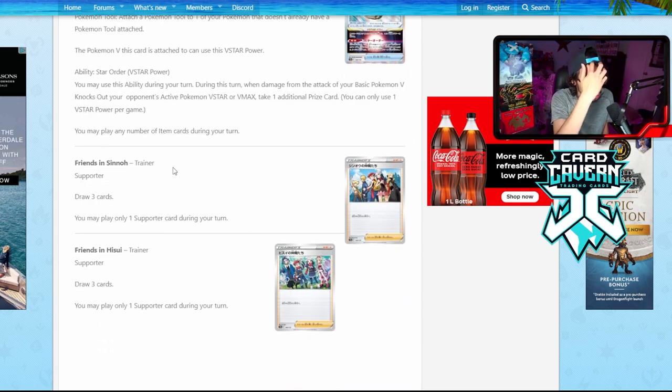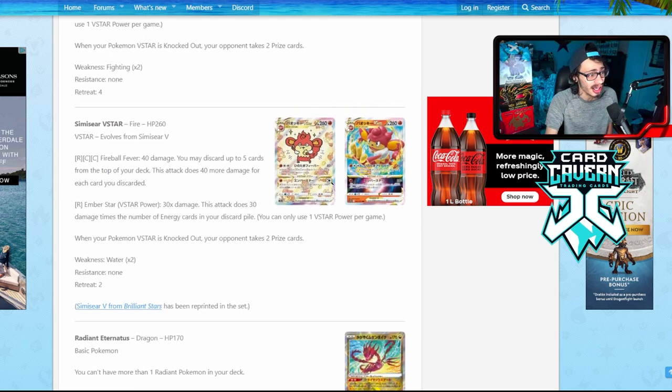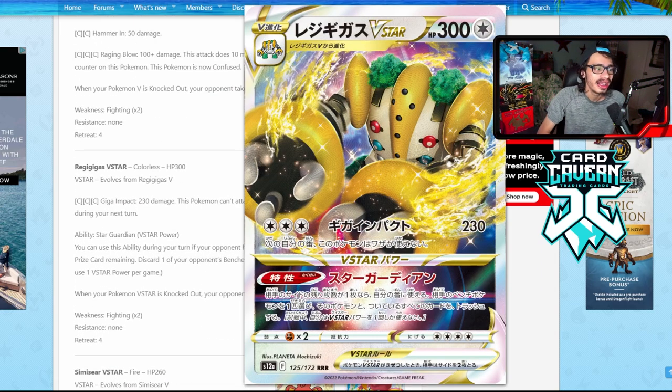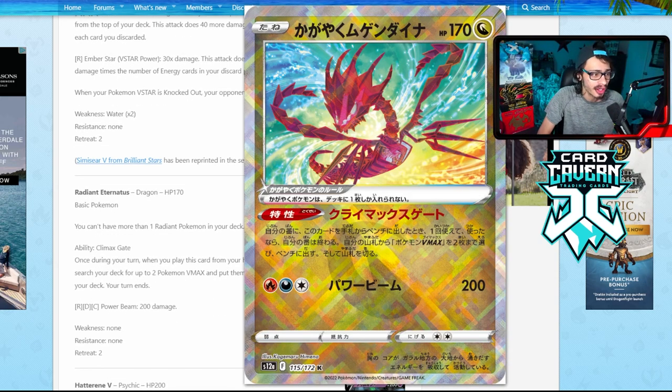Then we got Friends in Sinnoh and Friends in Hisui, which draw three cards — obviously not very good. Those are all the cards that got revealed. I think the best card revealed is Regigigas V-Star — I genuinely think it's the best of the bunch. Also worth mentioning: you can combine Regigigas with Lugia V-Star and Archeops, using Lugia to put Archeops in play to accelerate energy to Regigigas V-Star, with Charon's Care and Oranguru — a pretty strong combo. Radiant Eternatus is also really good; I'm excited to see how people play it, and it could make V-Maxes relevant again.